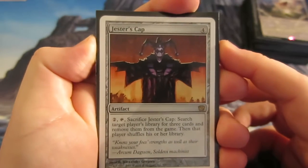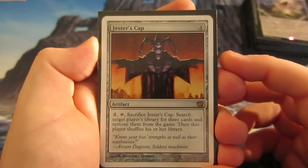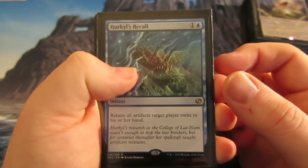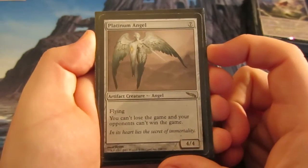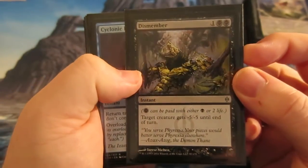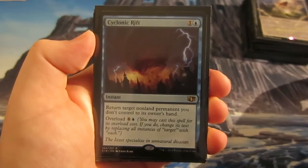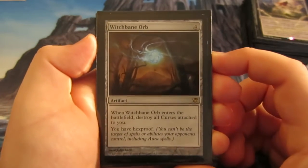New addition to the sideboard: Jester's Cap — costs four to sacrifice, you search target player's library for three cards, remove them from the game, and they shuffle their library. Seems very decent — sideboarding it in to try it out. Helvault recall returns all artifacts target player owns to their hand — useful against heavy artifact decks, though it can affect us too. Platinum Angel is a 4/4 for seven: you can't lose the game and your opponents can't win — one copy. Dismember for more removal. Cyclonic Rift lets you return target non-land permanent you don't control, or overloaded against mass board states from creature combo decks — good heavy bounce removal.